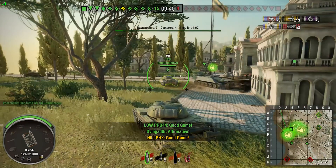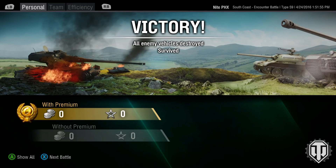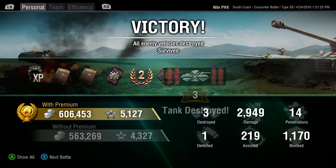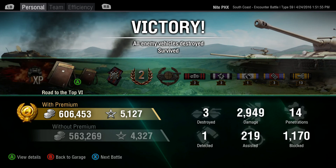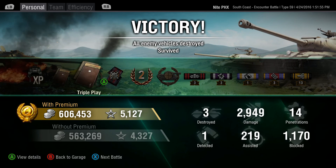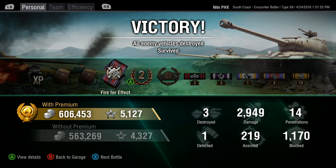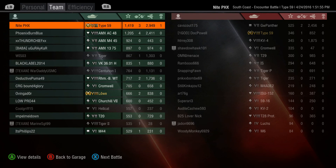Game over. Now we'll take a look at the post-game stats. This is the game where I finished Road to the Top 6 — get 80,000 XP on your Tier 8 vehicles. The reward was 500,000 silver and two times experience. That's why we got 606,000 silver and 5,127 experience. Did three kills, just under 3,000 damage, and we do take first place in this one.